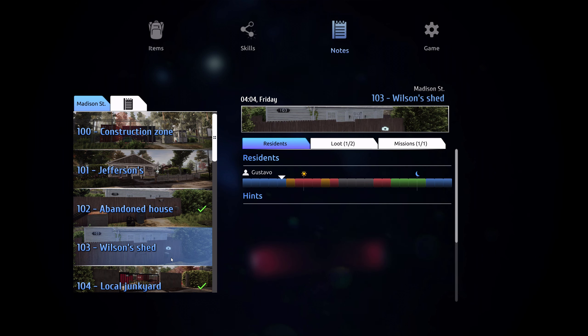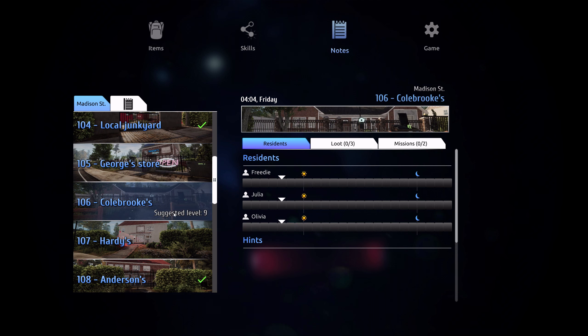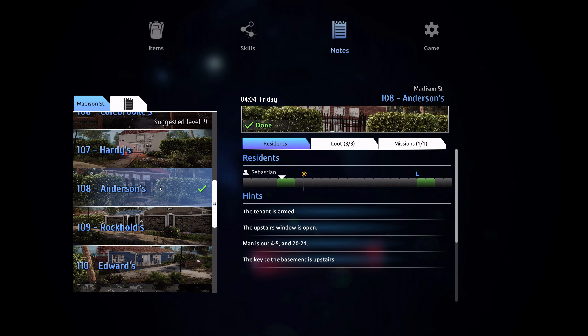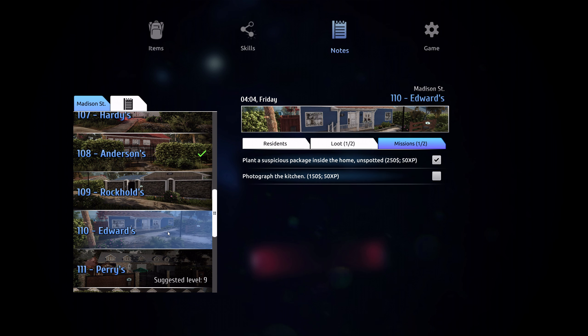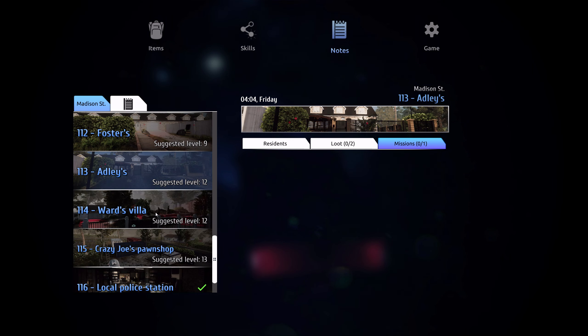Mission: two out of two, one out of one, one out of one, one out of one. Suggested level nine. Cole Brooks. Mission 101. One out of two — photograph the kitchen. Edwards. I guess we could try doing that.